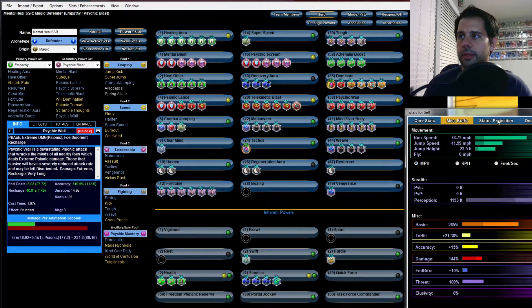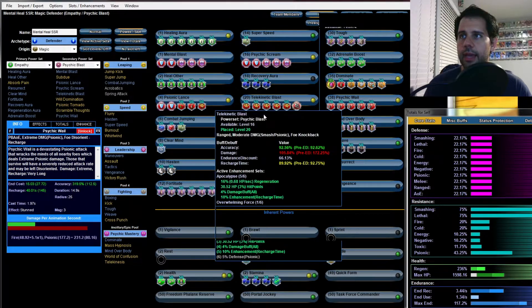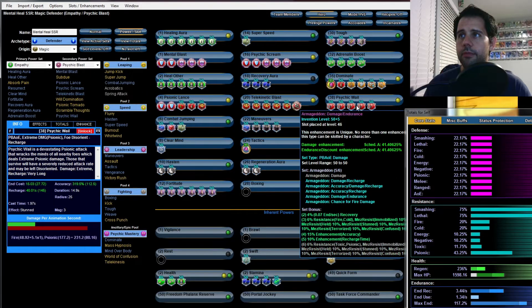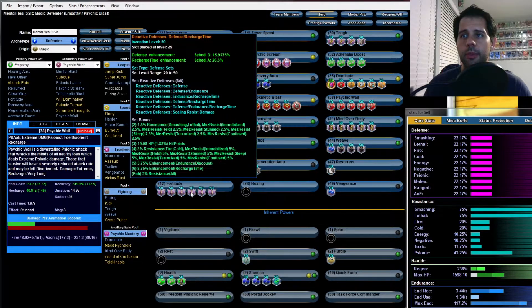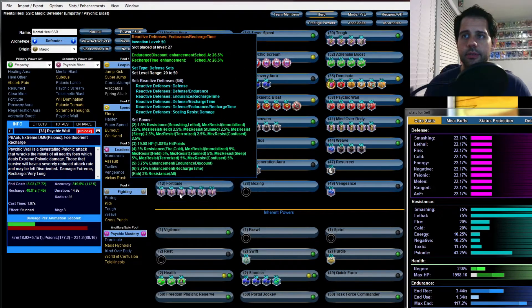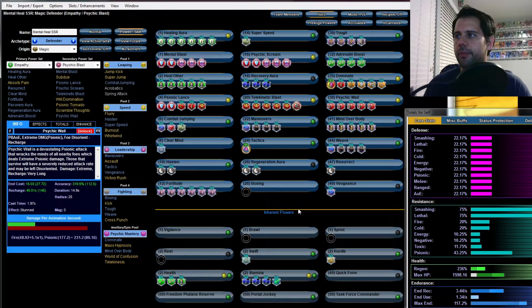Everything's slotted. Our recharge is pretty good — we have 10% coming from four locations, plus 8% recharge from the Reactive Defenses and Preventive Medicine sets. We're good. Let's go on beta and test this out.